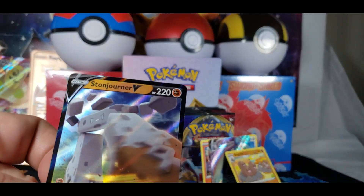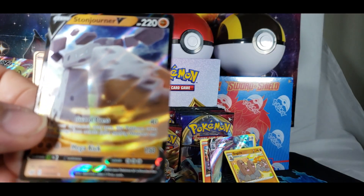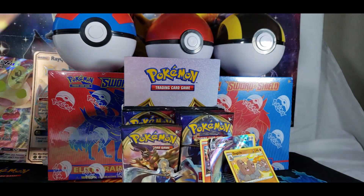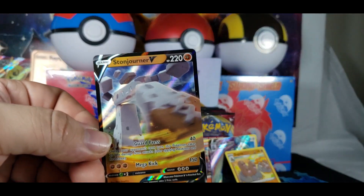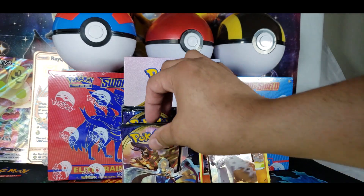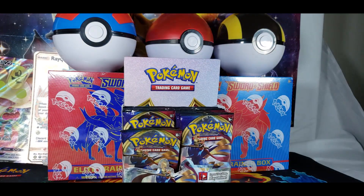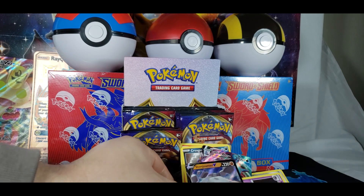This time it's not VMAX, but a V Pokemon — Stonjourner V. I'm assuming that's supposed to be like Stonehenge. Oh, that IS a Stonehenge. What the hell? I think they're running out of ideas. Well, I think they base it on this set — it's like a little bit more how England and Scotland is. It has a good theme to it.